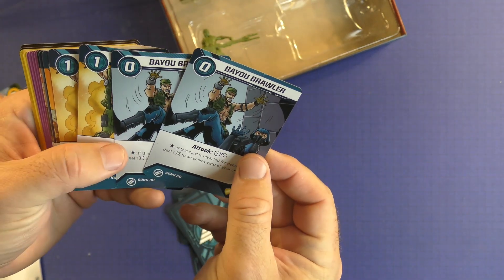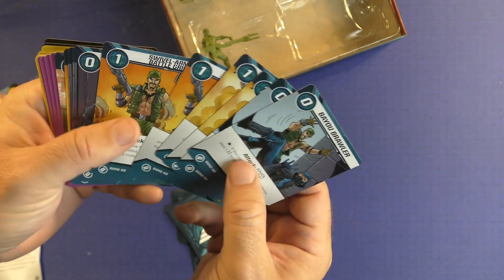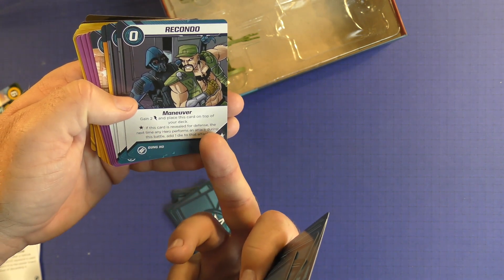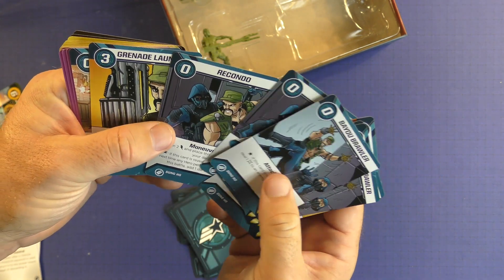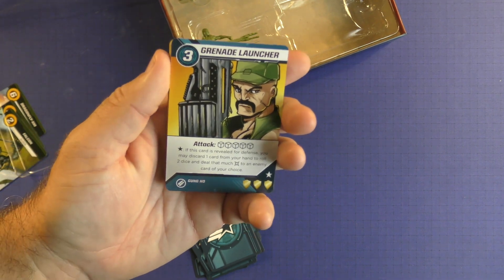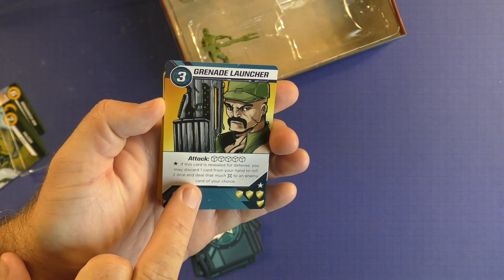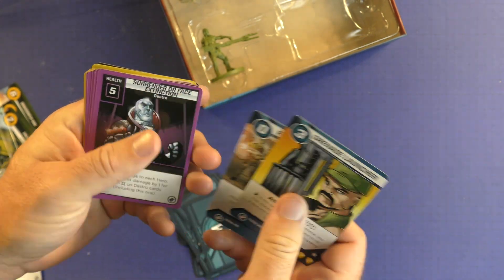Let's take a look at Gung Ho, which is one of my favorite characters growing up. He's got a lot of attacks. His maneuver is going to be gain two lightning and place this card on top of your deck. If this card is revealed for defense, the next time any hero performs an attack during this battle, add one die - so he's helping out his buddies. His powerful one is the grenade launcher which is five. It activates on the star - when revealed for defense you may discard a card from your hand to roll two dice and target an enemy card of your choice. That's pretty nice especially in the middle of a battle.